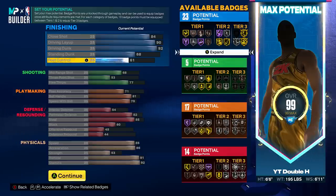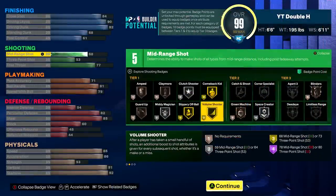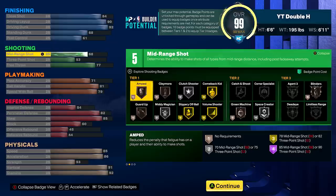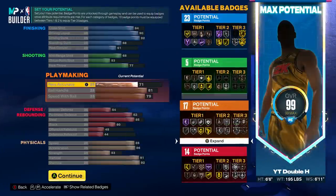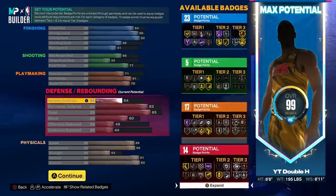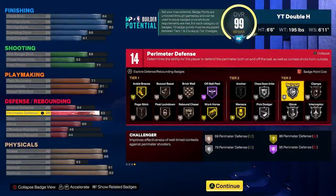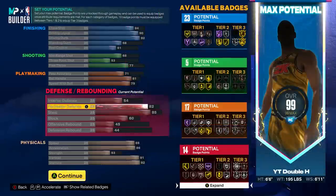It does get a decent amount of finishing badges — you get gold Slithery, gold Limitless Takeoff, gold Fearless — that's very good, it's going to be a very good slasher build. If you put the plus four on shooting, you get pretty decent tier one badges: Volume Shooter, Midi Magician — which will be good especially for a Michael Jordan-type build with post fadeaways. You also get silver Killer Combos, silver Clamp Breaker, and hall of fame Ankle Breaker. Defensively: silver Glove, silver Challenger, silver Chase Down, gold Menace, and bronze Rebound Chaser.